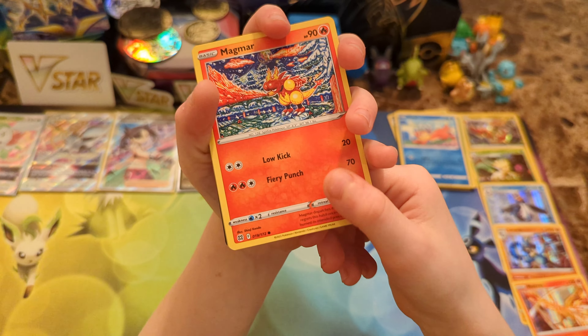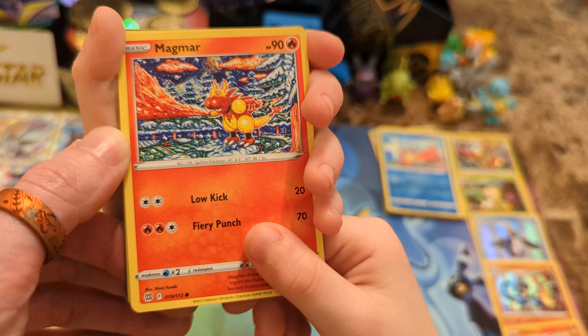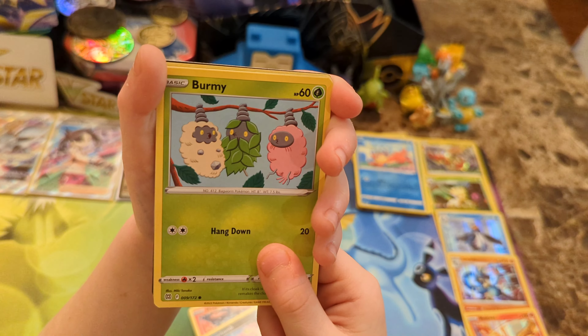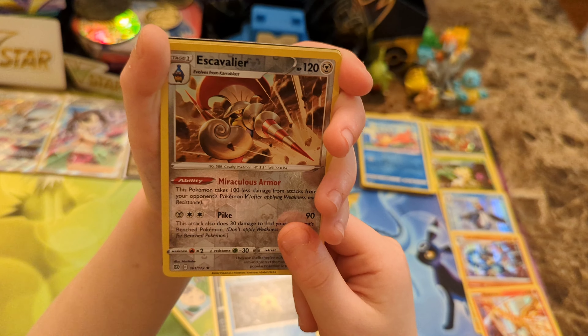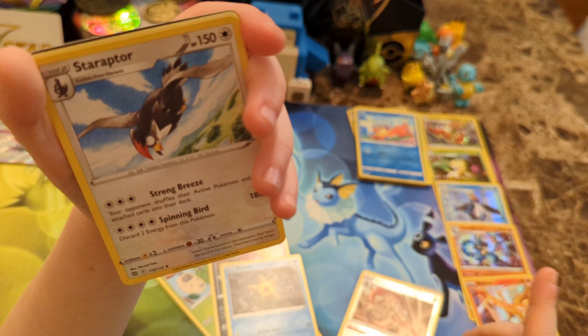Even if we don't end on something here, we did get a lot of really good stuff. Are you ready Wyatt? We've got a Magmar, Spiritomb, Burmy, Impidimp, Staryu. A Reverse Holo Scyther. And a Staraptor for the rare to end on. That's okay. Energy, Probopass, Piplup, Minccino. That was like the same exact order as the last pack - a very similar order. And we've got a Brilliant Stars code card for our fans.